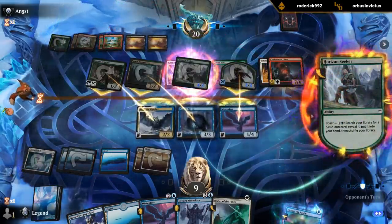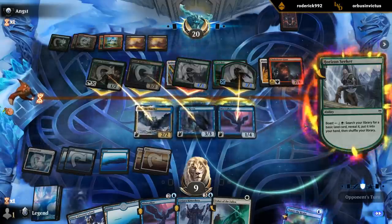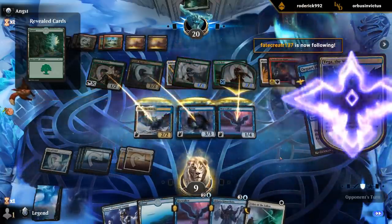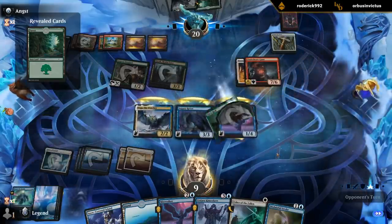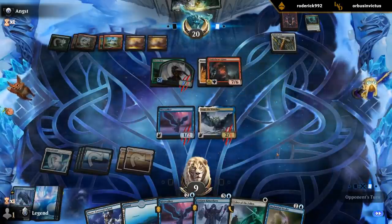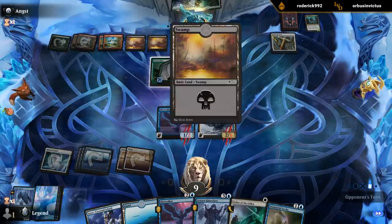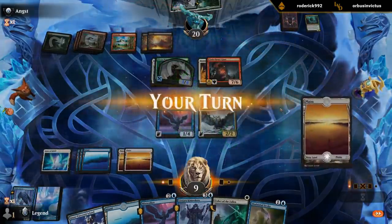Let them search first — if they don't get a forest, they can't even replay Seeker if I bounce it. They got a forest anyway. That's fine — they can replay their Seeker. They might have already played their lands, in which case they can't play Seeker. Alright, that worked out.